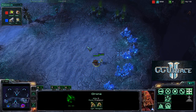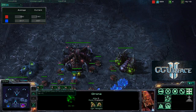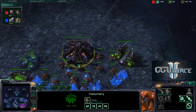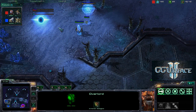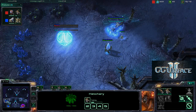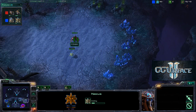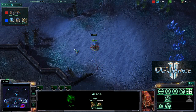Drone and probe dancing, and these players' APMs are absolutely insane — a huge number for this stage in the game. The spawning pool has finished and we see a queen immediately coming. This overlord is going to find out that there is a forge along with an expansion already. Notice that the Nexus has already been down for about 19-20 seconds, and Aydra has not yet gotten his expansion up and running.